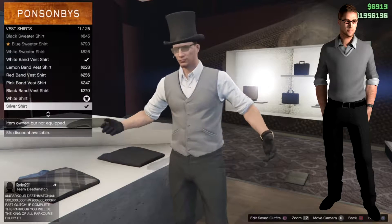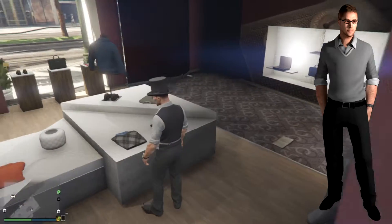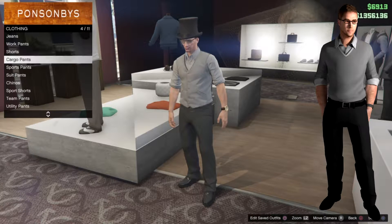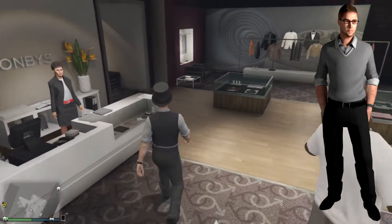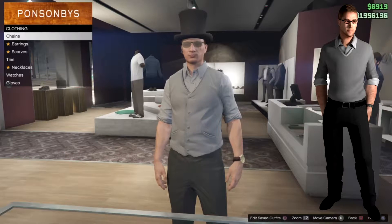For the vest shirt, you're gonna want the silver shirt. As for pants, you're gonna want the black baggy pants, and the shoes I'm wearing are the all-black Oxfords — that's what you're gonna want to wear.